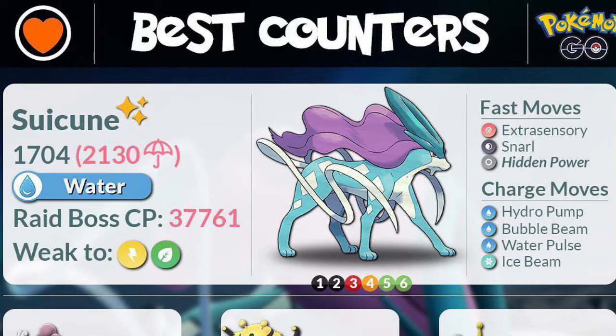Ice Beam is one to watch depending on if you use a lot of grass counters, because you have to remember ice is very strong against grass. Fast moves wise, not too worried about anything — mainly it's just going to be that Hydro Pump that I'm looking out for.